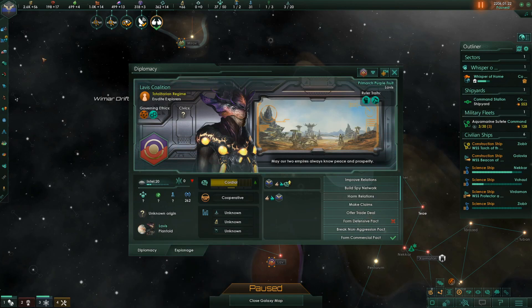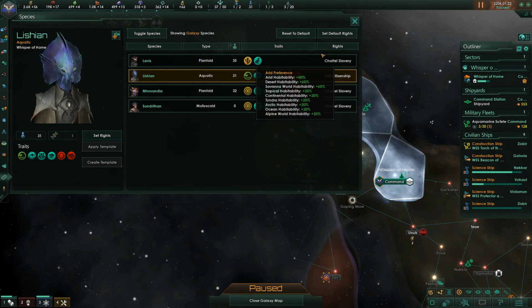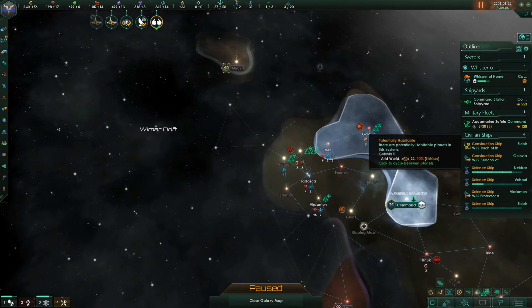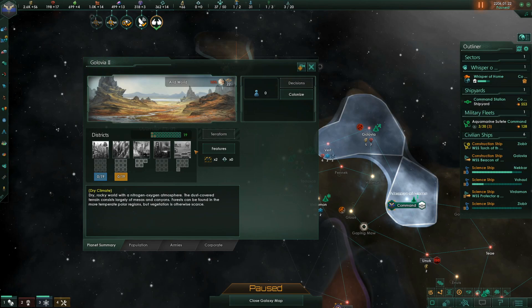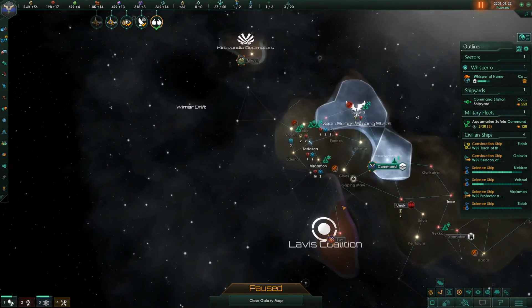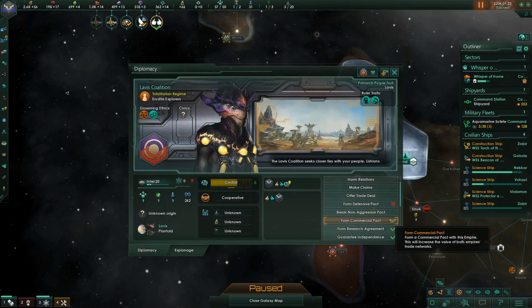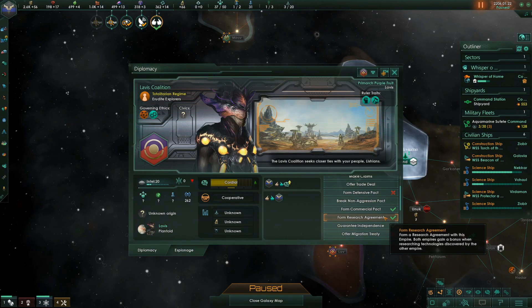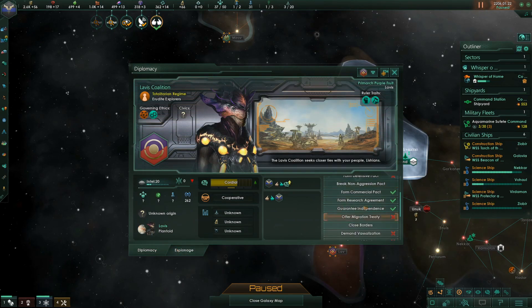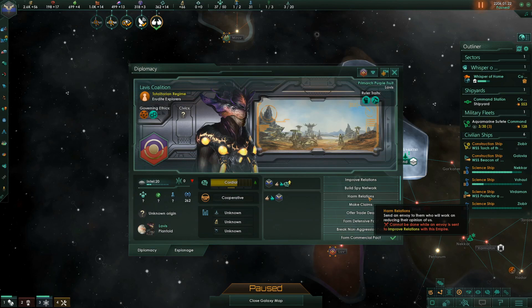I think we get them in — the Lavis, conformists. We can just slap planets straight down there, which gives us a mining world. With purifiers on the border we're going to need it quickly. We can trade favors for the pact. That's minus 22 so we need five favors.